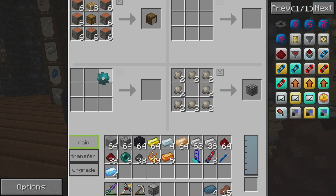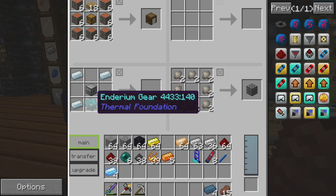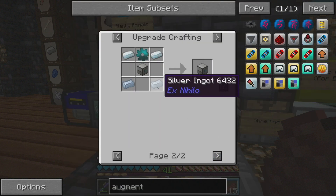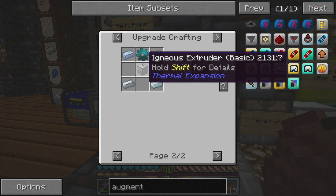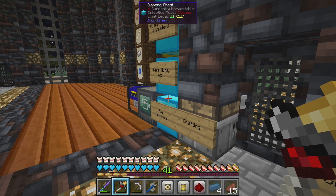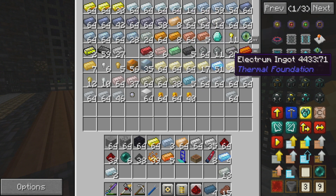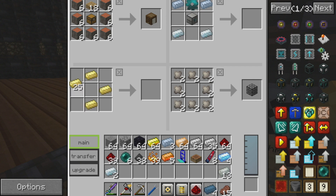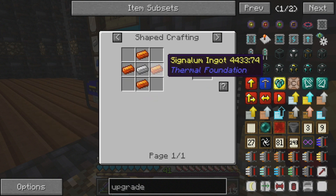We're going to put iron in the middle, silver around the corners, place the Igneous Extruder basic in there, and some Enderium gear. We've done exactly what the recipe says. Let's do an experiment — we've got Energetic alloy bars and some Electrum ingots. Let's create an Electrum gear using Electrum ingots and iron ingots, then Energetic alloy in the corners and the machine in the middle. Alright, so that gets us up to Hardened.